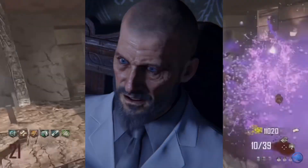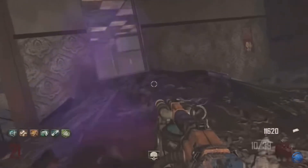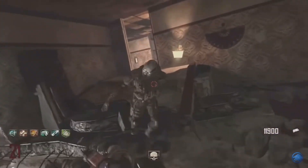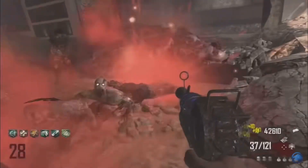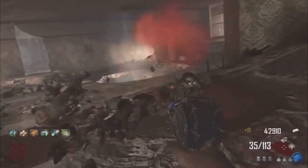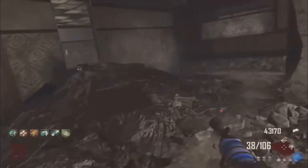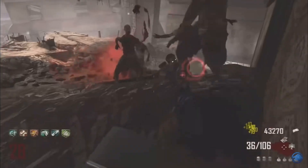For Maxis's side of the Easter egg: Nav Card Table, elevators, plates, dragons, ballistic knife, Mahjong, and you're done at Step 6. So there are six steps for Maxis and seven for Richtofen, meaning Richtofen's side is more challenging. You'll likely earn a trophy or achievement from completing it.